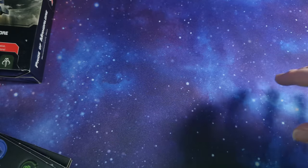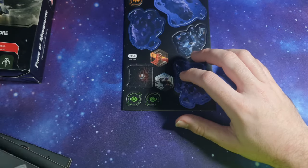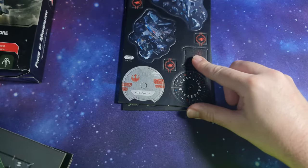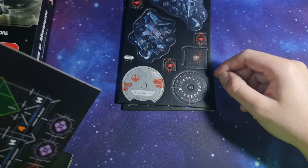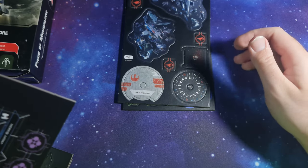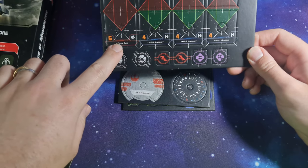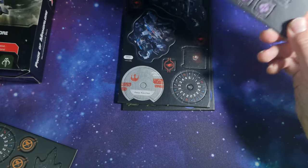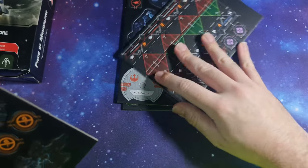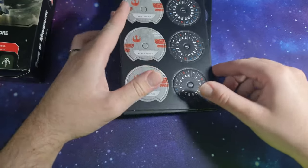Then we have the tokens. We've got the debris clouds and asteroids, the different tokens for the Darksaber Trials, Thermal Detonators, and the dials for the Fang Fighters for the Republic and the Rebellion. Here are all the different tokens: fuse markers, strain tokens, deplete tokens, the Electro Chaff Cloud token, and the rest of the dials.